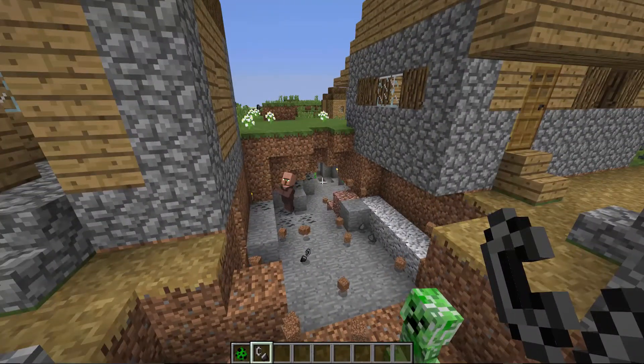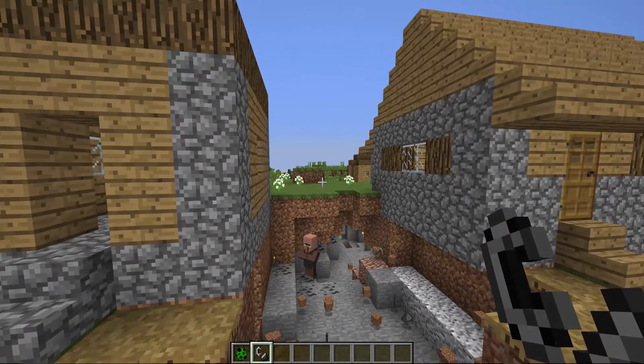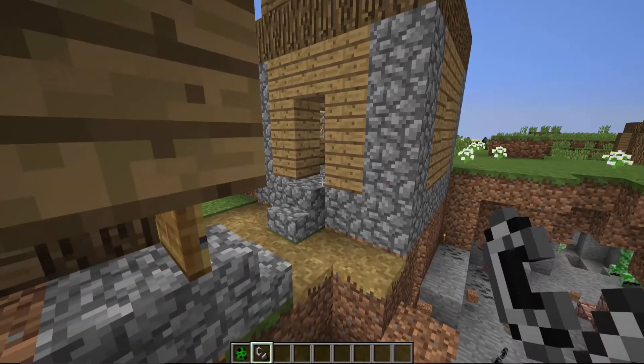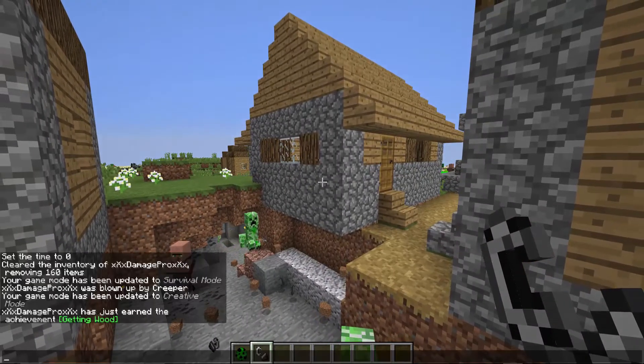Some people play on custom maps, adventure maps, sometimes it's a normal single-player world. It works on multiplayer as well. To turn it off, what we're going to do is open up your console.